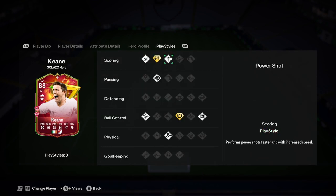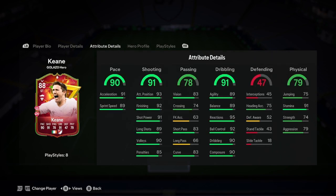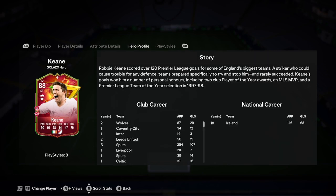What play styles have we got? Chip shot plus — rubbish. Power shot, ping pass, finesse shot are good though. Technical's nice, first touch plus is good, press proven, and trail. So he's got fairly decent play styles, pretty bad play style pluses I would say.